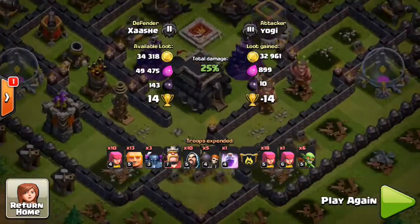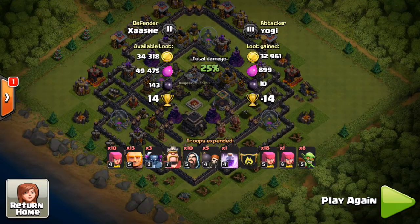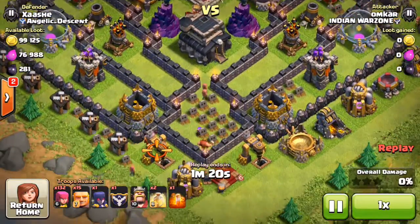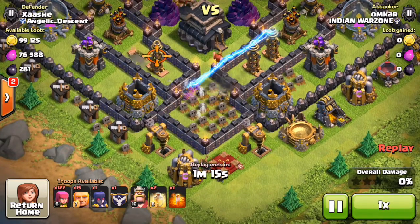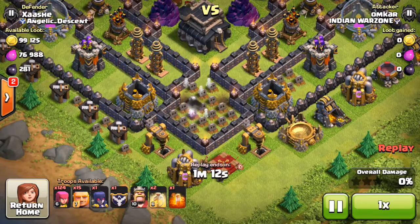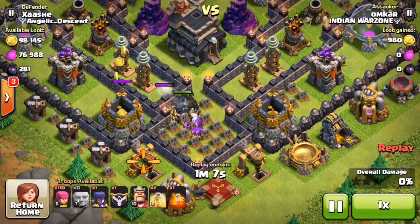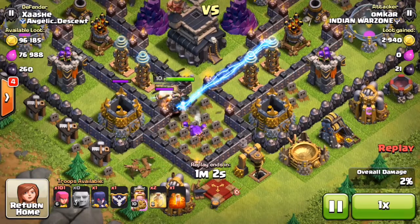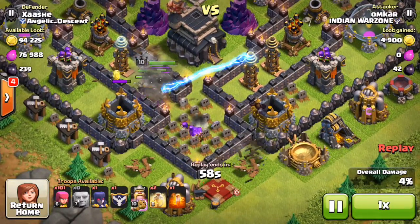Some of these replays are really funny to watch. This guy has got 15 maxed Town Hall 10 giants, a giant in his clan castle, and 124 archers. He drops all 15 of his giants with archers. Now look at where the archers are shooting — they are shooting at the dark elixir drill, then turning towards the other dark elixir drill.